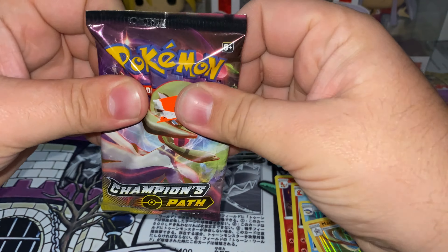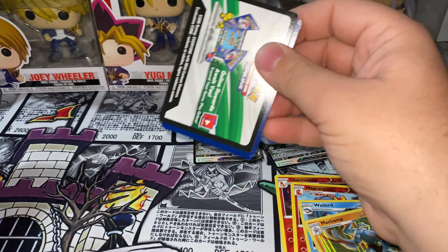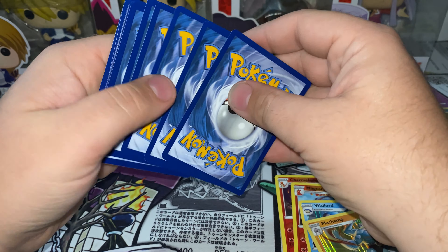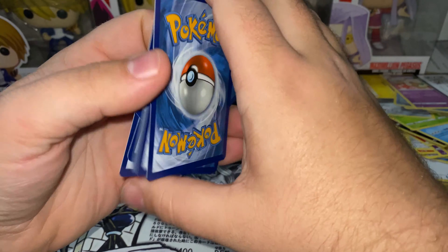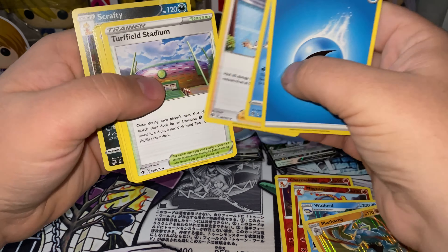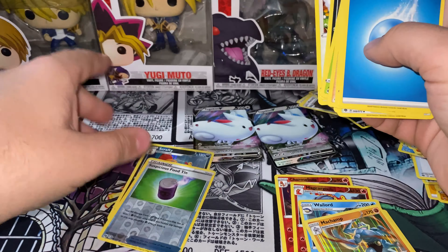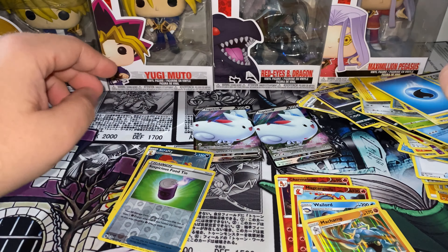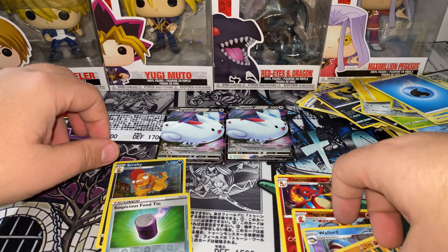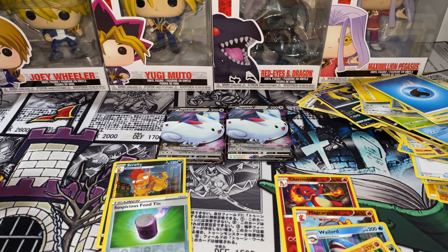Last pack, Champion's Path. Let's see what we can do. I guess I should do the card trick first. Well, nothing too special — two Togekiss Vs. All right guys, if you liked that opening, like, comment, subscribe, and we'll see you on the next one. Later.